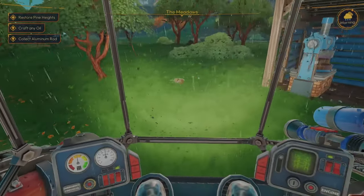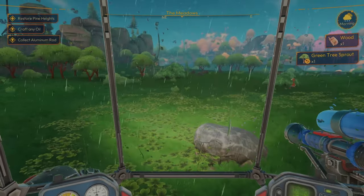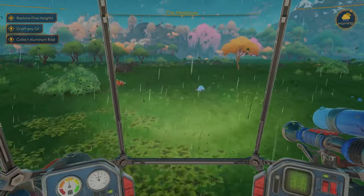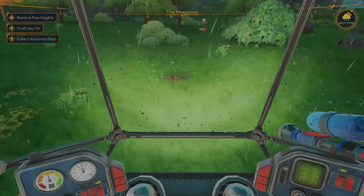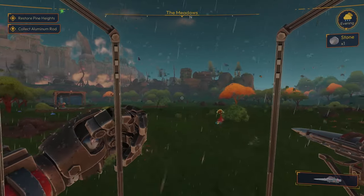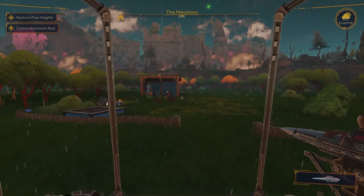We have: restore Pine Heights, craft any oil. We got more wood on the ground — a green tree sprout. Curious to see what the grow rate is — is this gonna take multiple seasons, multiple days? We're looking at like a three-day kind of thing. And then we have a tree planted over here so we can check that out as well.